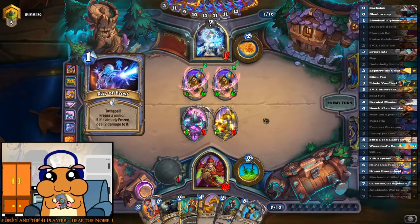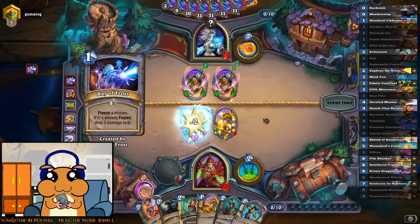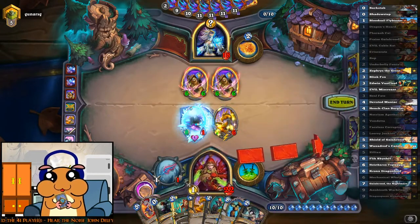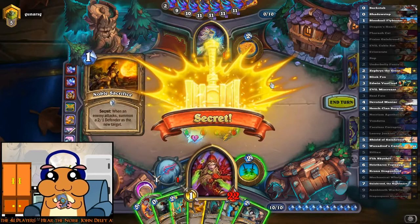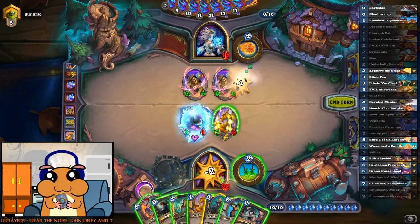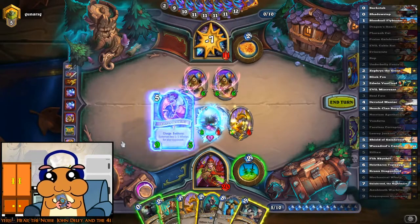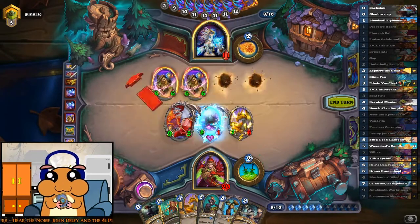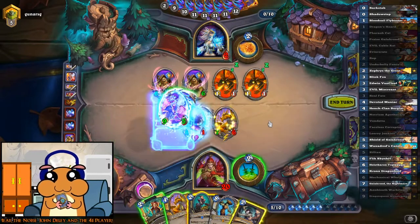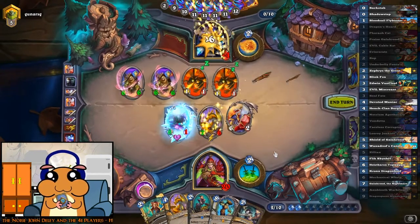Oh, he has a frost — there's two of them. Wants to kill this — sure. Let's see what the secret is first. Well, now we have lethal though, because we can do this. Leeroy. There we go, there we go.